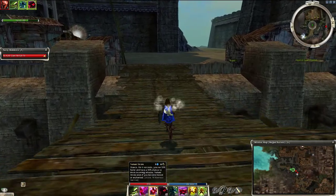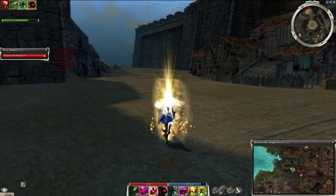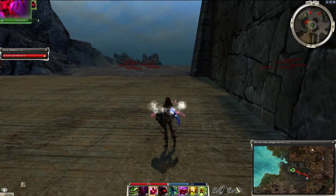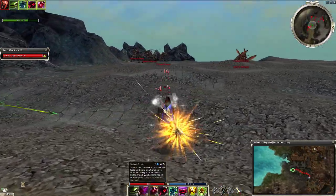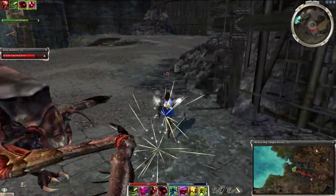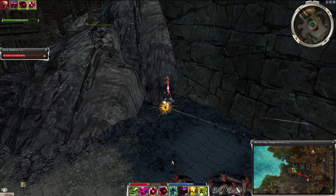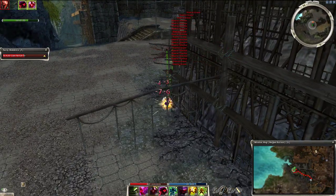As soon as Natural Stride comes up again, cast it — that should be right at the end of the bridge. Here are the first groups of enemies: these are two separate mobs, and you can cheat along the edge to help your Shadow Form window. Cast Deadly Paradox, Shadow Form, and Natural Stride, then aggro them all and place a Shadow of Haste right at that corner. Go all the way back into the corner, cast Shadow Form once it's up again, then use Natural Stride to teleport back to your Shadow of Haste tether.